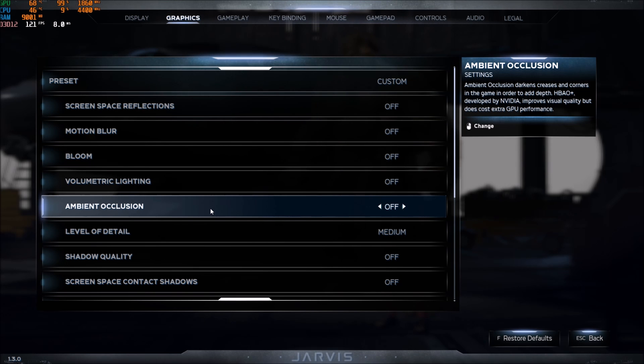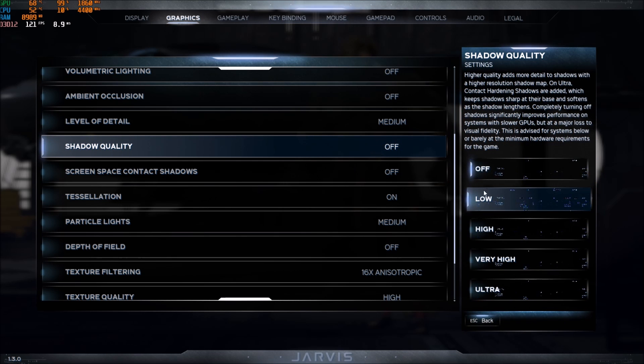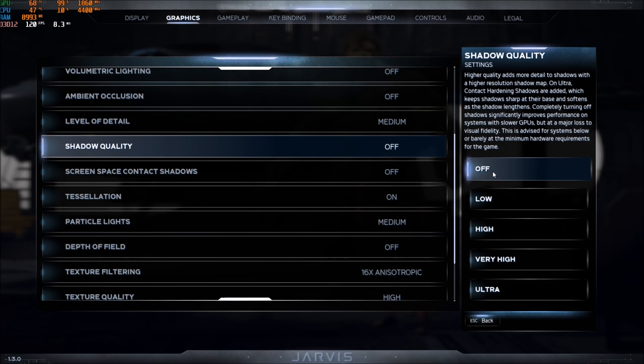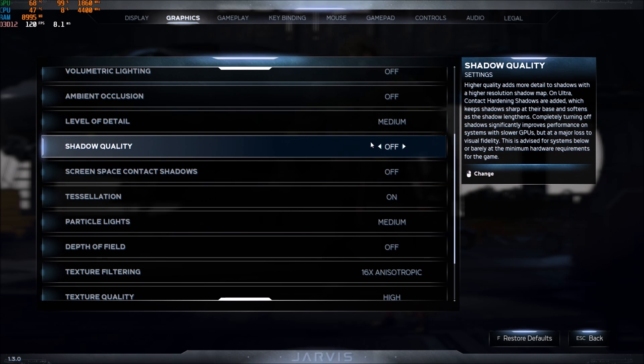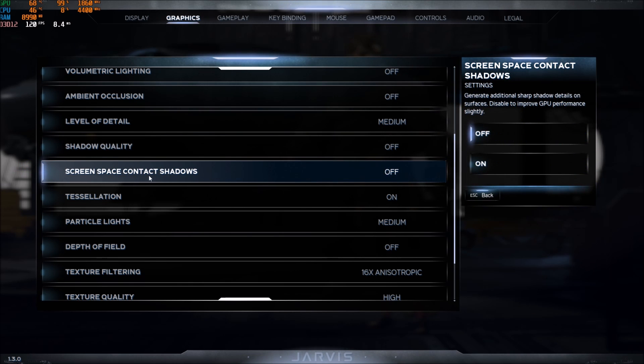Ambient Occlusion — huge improvement here, about 6% if you put this one at Off, so really important. Level of Detail — I'm using Medium. There's no difference between Low and Medium, but there's a huge difference between Medium and High — about 3% — so that's why I'm using Medium. Shadow Quality — this is pretty much the main setting for FPS gains. Comparing very high to off, it's like a 12% to 15% difference. So if you're near 60 FPS, start with shadow quality, put it at Low or Off and you'll see a huge impact. Screen Space Contact Shadow — something seems wrong with shadows in this game. When I put this at Off, I'm getting another 4%.